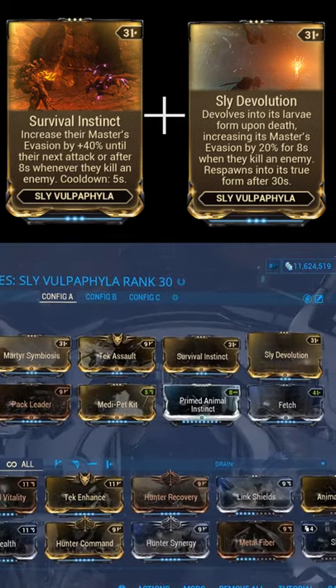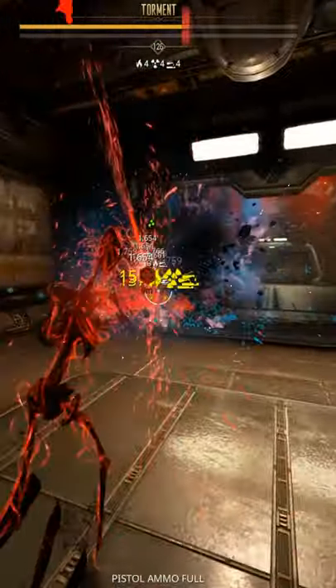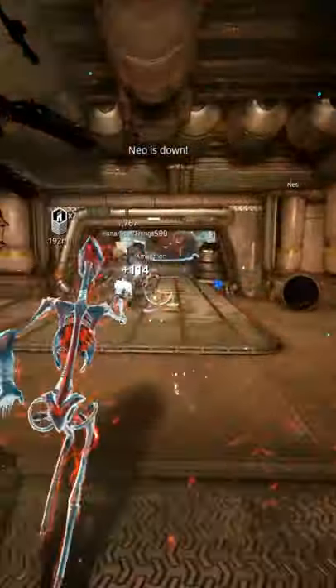For the companion I run a Sly Bulbifyolid and maximize my dodge chance. For the melee, just bring something that can hit the Acolytes hard, as those will be the only actually challenging enemy you will face.